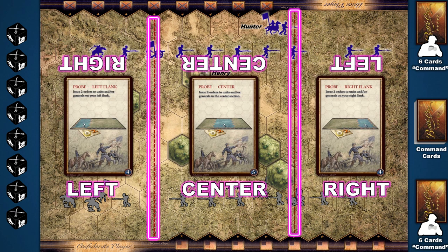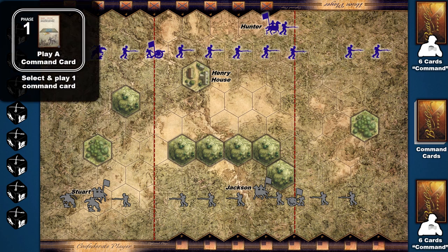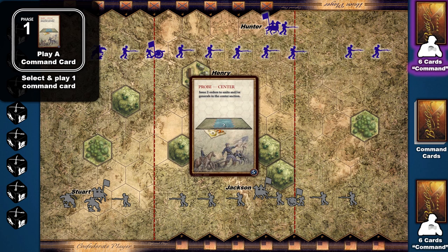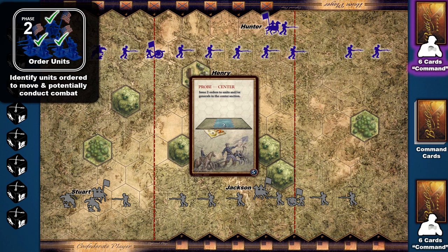Whenever a dotted line cuts through a hex, that hex is part of both its flank section and the center section. Therefore, units in these split hexes may participate in orders in either section. At the start of a player's turn, they will select one command card from their hand, place it face up in front of them, and read it aloud to their opponent. Following the card's instructions, they will announce which eligible units or leaders they choose to order. Only those units or leaders chosen to receive an order may move, battle, or take a special action.